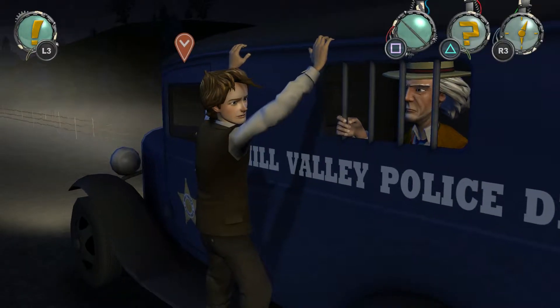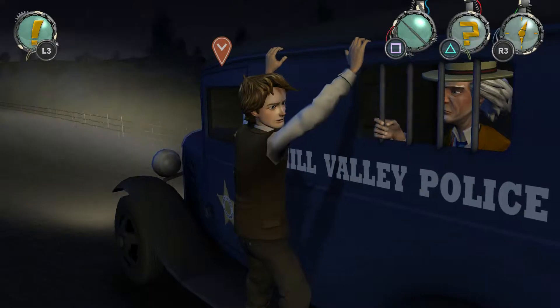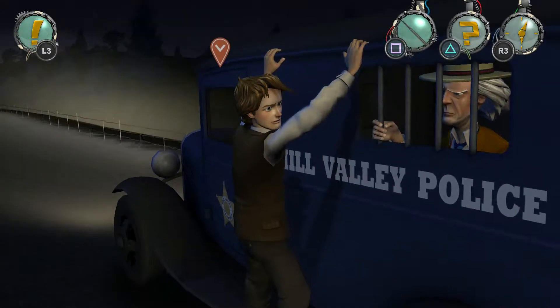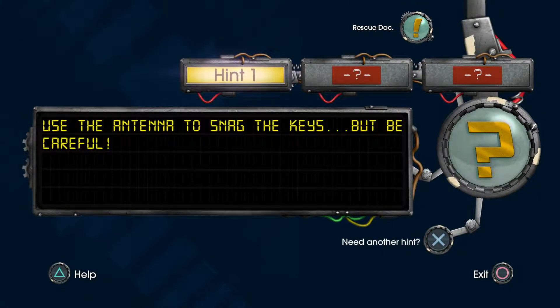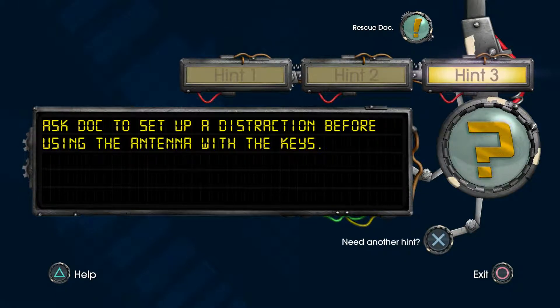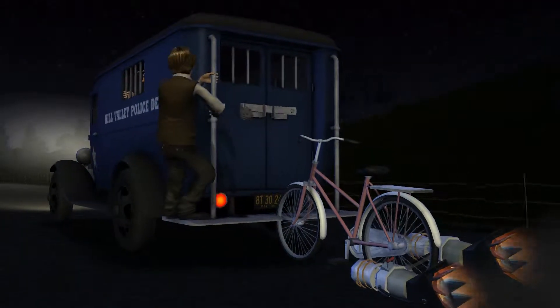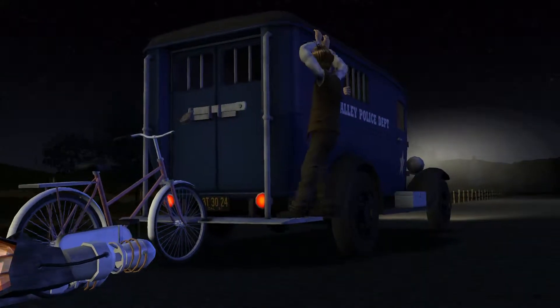Gotta keep him from looking my way. I really don't know what I'm supposed to do here, let's go to hints. 'Use the antenna' — that's what I was trying to do, not helpful. 'You'll never get those keys while Kid's focused on the road.' These hints are terrible. Last one: 'Ask Doc to set up a distraction before using the antenna.' I tried that but he won't do it — don't tell me I have to go all the way around and talk to him from the other side. Ah yeah, let's get there.